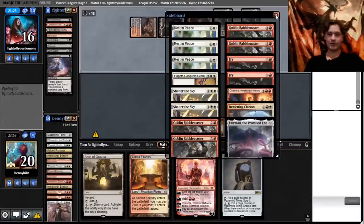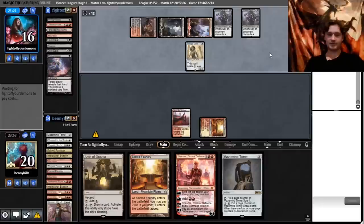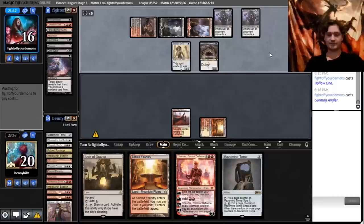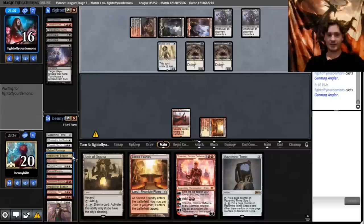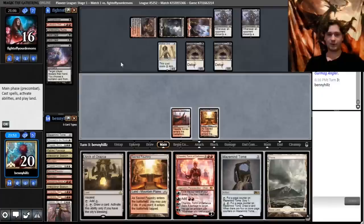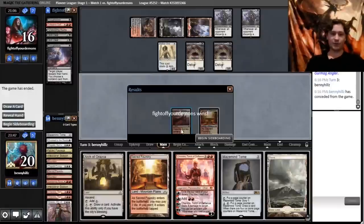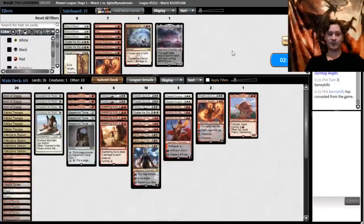Rest in Peace might be good against them. We're doing very fair things while their deck is doing very unfair things. By turn three they made us discard a bunch of cards, drew infinite cards, and put 14 power on the board. We're just dead. I don't think that's indicative of this deck being bad — that's like a top 1% draw for them.